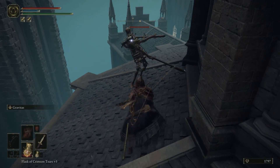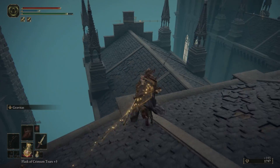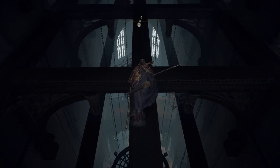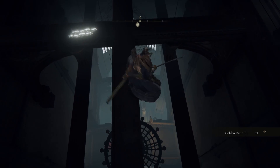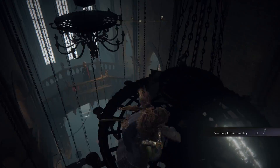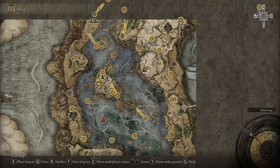Back to the second Academy Glintstone Key. For this one, you'll want to reach the biggest roof, pretty much of the church. At the very top of it, you will find some windows which are always open. If you go through those, you will find those huge wooden beams. If you walk across those, you can actually reach more corpses. One of them has some golden runes. But if you jump down on one of the chandeliers, right there you will have a corpse, and on it you will find the Academy Glintstone Key.